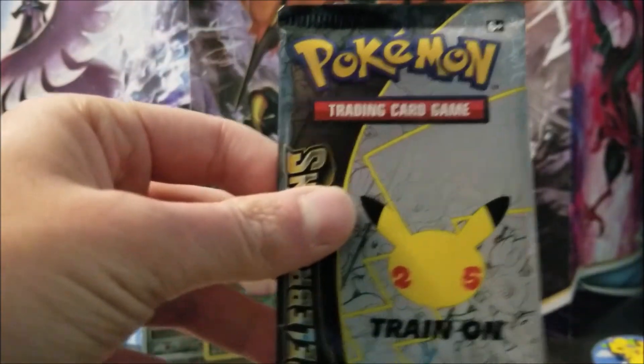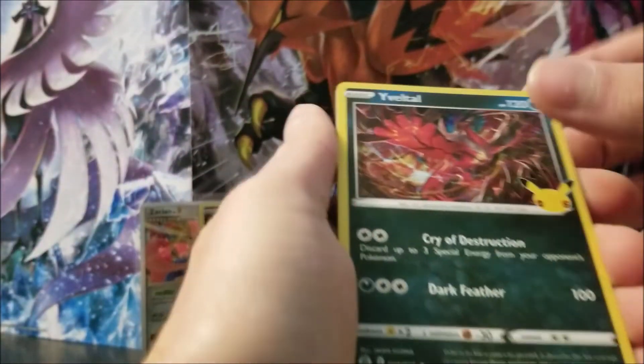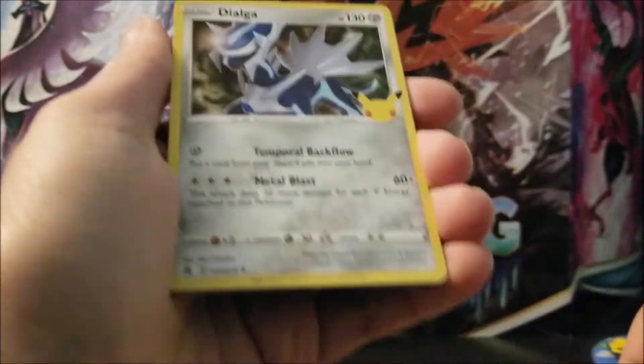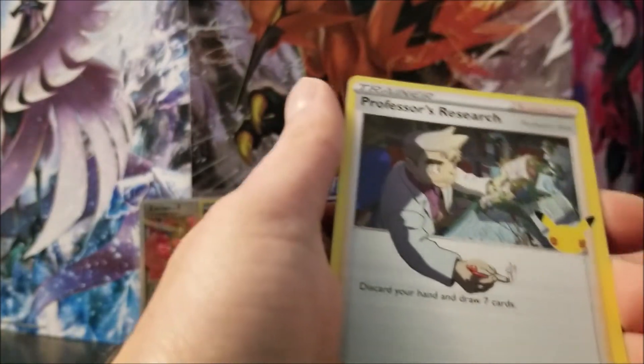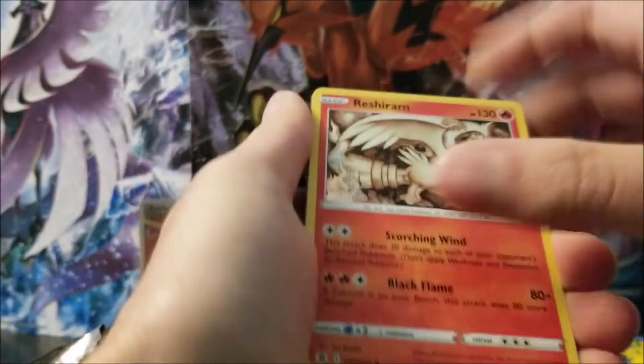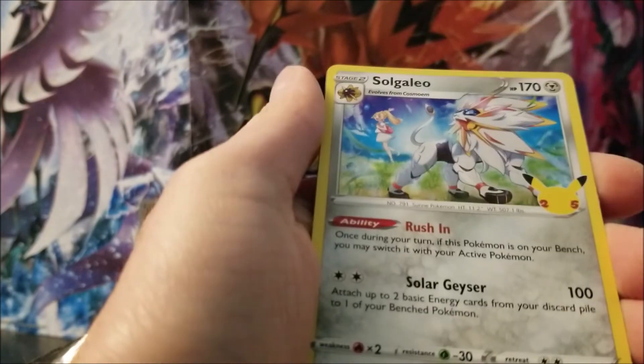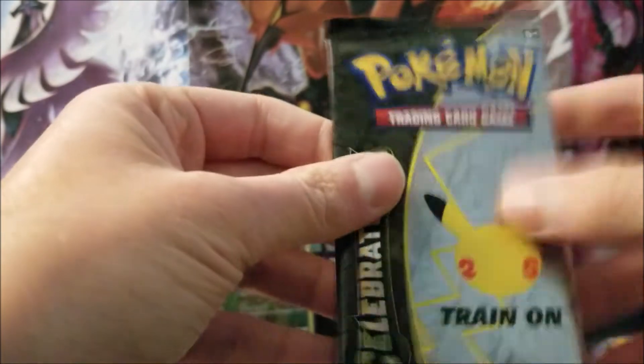Second pack. Yveltal, Dialga, Lugia, and Professor's Research. Third pack. Reshiram, Palkia, Dialga, and Solgaleo. No Classic Collection card. Hopefully this one will.